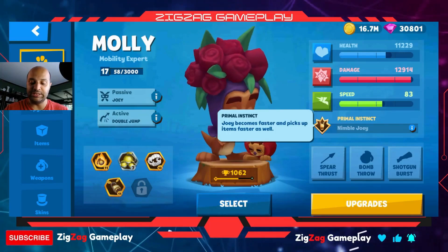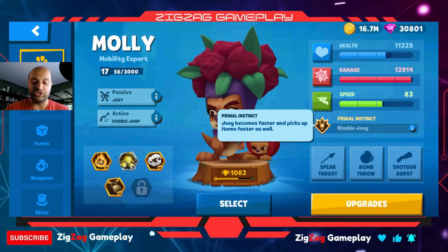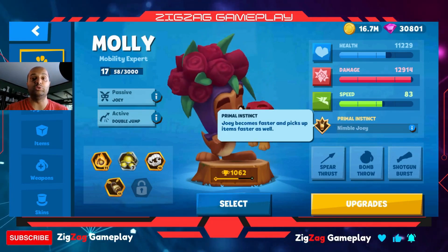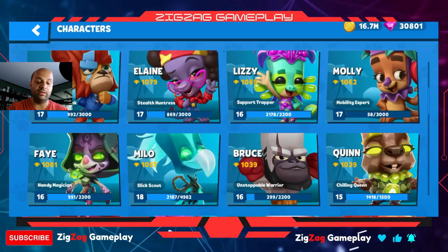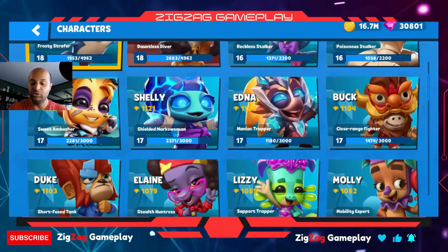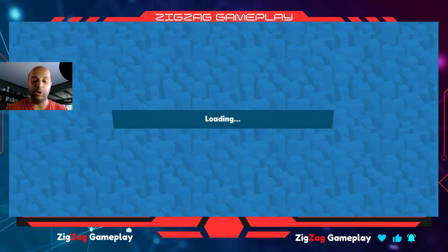The Primal Instinct upgrade makes Joey faster and picks up items faster, which is almost like having nothing. He's a little bit faster — kind of spasmatic — but that's what it says. So let's go into the game, pick Molly, and play our first solo.